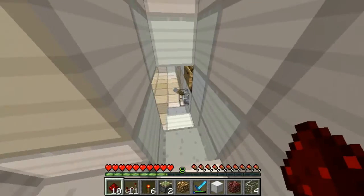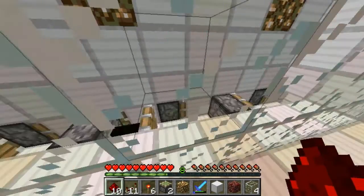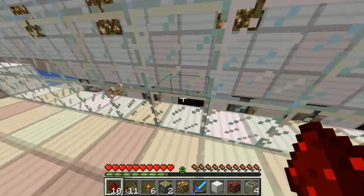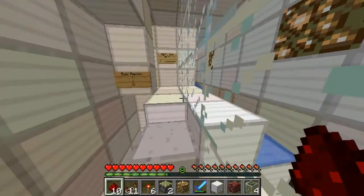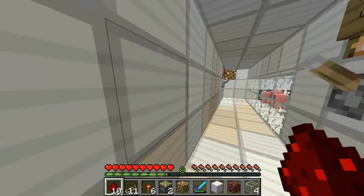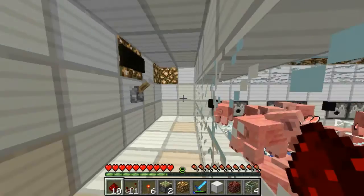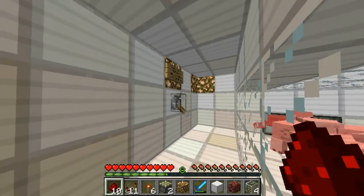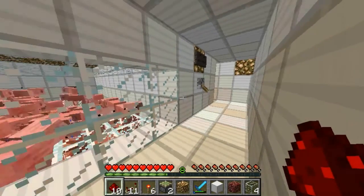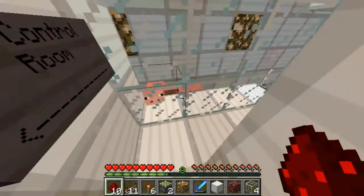Let's flick the switch which turns this conveyor belt on — which is basically a set of pistons that go at a certain time so they move and push the piggies along when I want them to move. I think we might have enough pigs now. So we can flick this switch down, stop them from doing that and turn this one on so all the pigs will start going down into the conveyor belt, as you can see here.